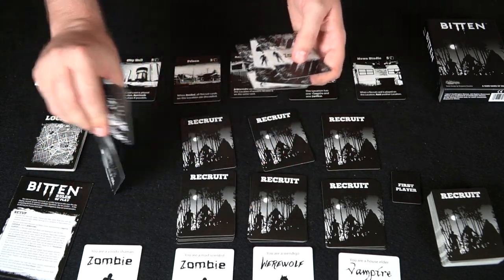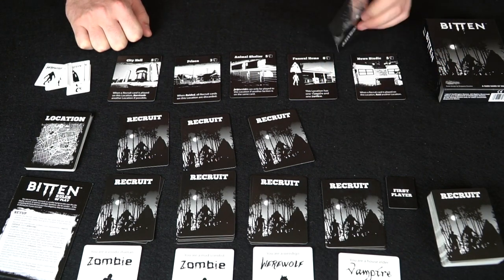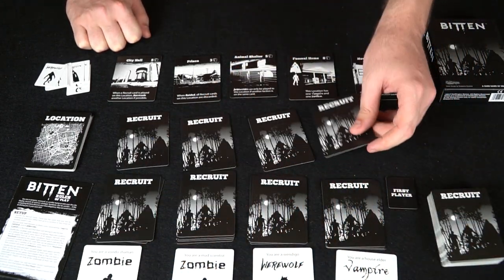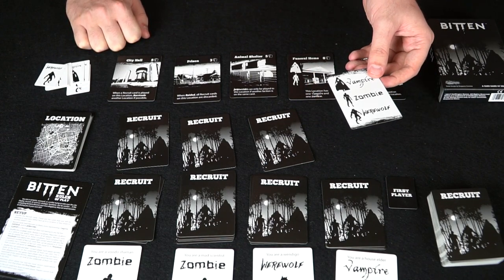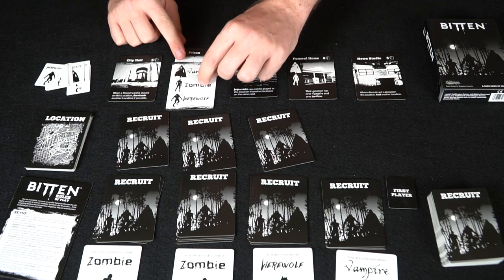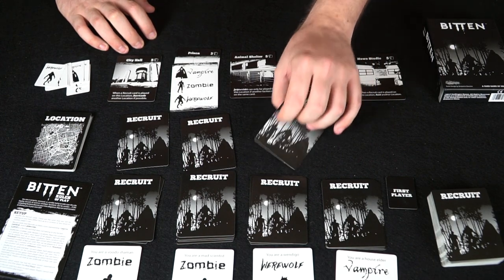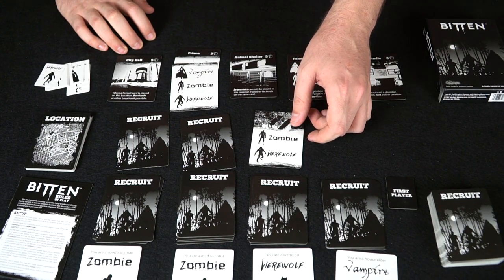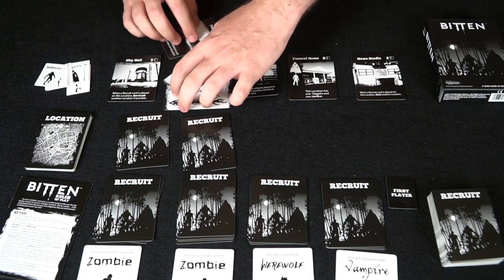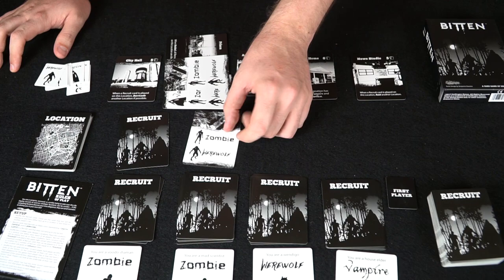Cards placed in lairs are face down, while cards played on locations are face up. On your turn, you'll start by selecting a recruit from your hand and place it face down in front of you, signifying your choice. Everyone does this simultaneously. After everybody has chosen, in turn order players play cards either face up onto locations or face down onto other players' lairs — you can never play on your own lair.